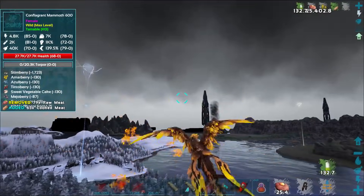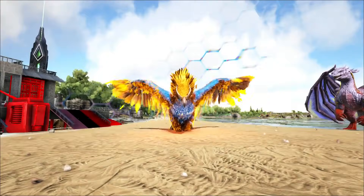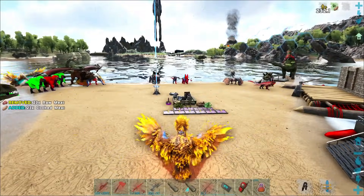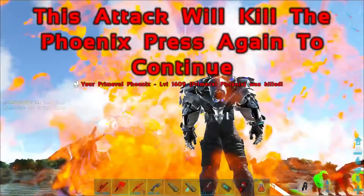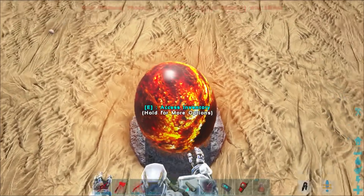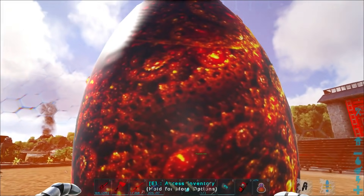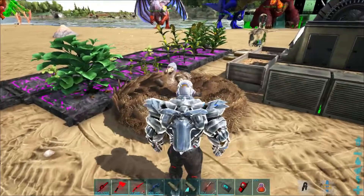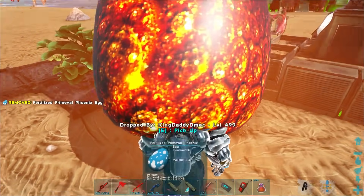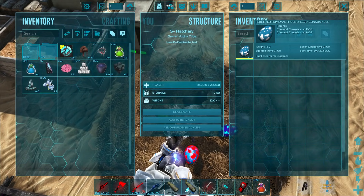I think we need to go back to the base and get this Phoenix reborn. You press X — and press it again — and whoa, look at that craziness! There's the egg right here — a Phoenix egg! Can I access the egg? Yes — fertilized Phoenix egg! Let's drop it on the ground and get our nest to pick it up. 1609 for the parents!